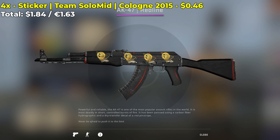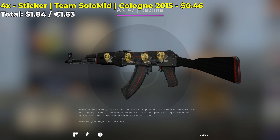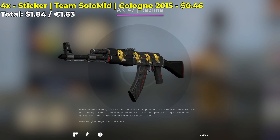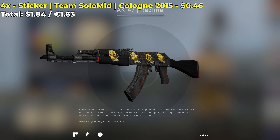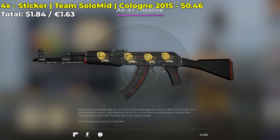We have a pretty interesting sticker combo that involves 4 Team SoloMid Cologne 2015 stickers. They each cost around $0.50 a pop, for a grand total of $1.84 to create this sticker combo. I actually think this looks pretty good — the stickers remind me of the gold stickers we have today. $0.46 for a gold-looking sticker is a steal.